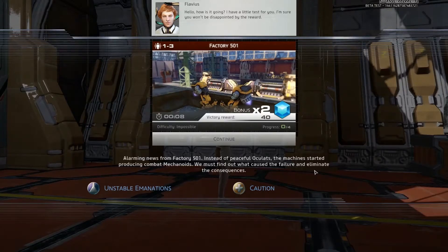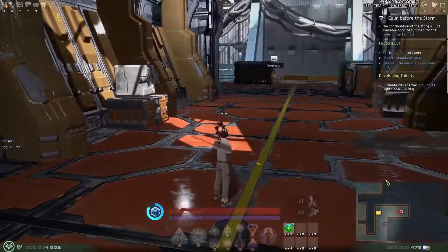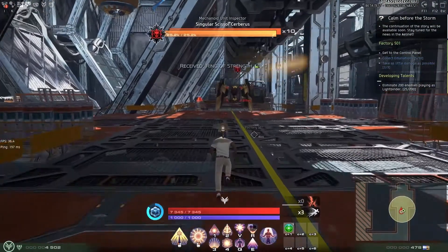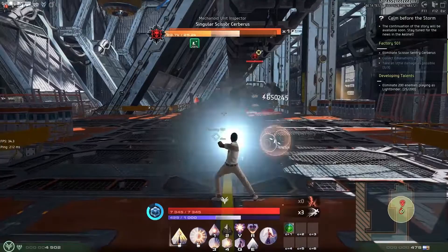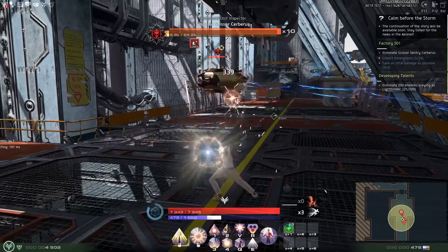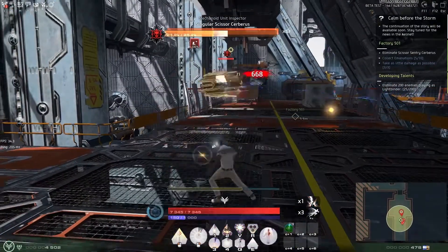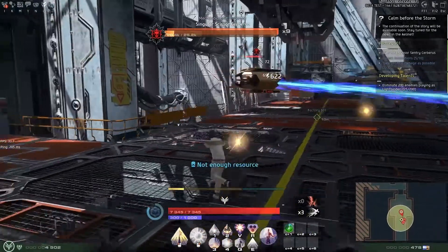Hello, this is Token Otaku, currently playing Skyforge closed beta. This is the first solo adventure in Skyforge: Factory 501. This is the first boss of Factory 501, Singular Scissor Cerberus. He has no mechanics — all he does is charge up a laser beam and a small AoE around him, which are all avoidable. They don't deal any real damage, so the fight is just spanking — you're not really tanking.